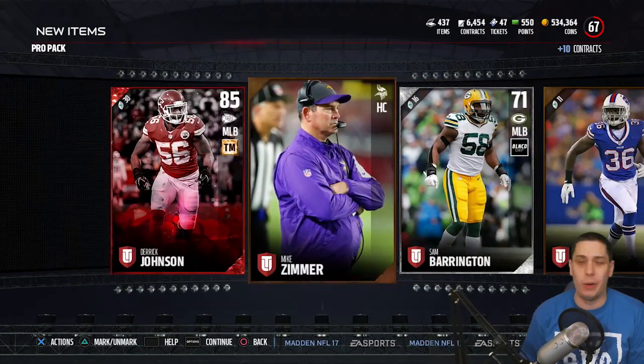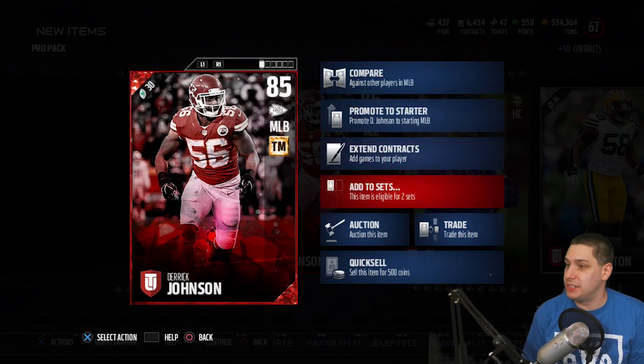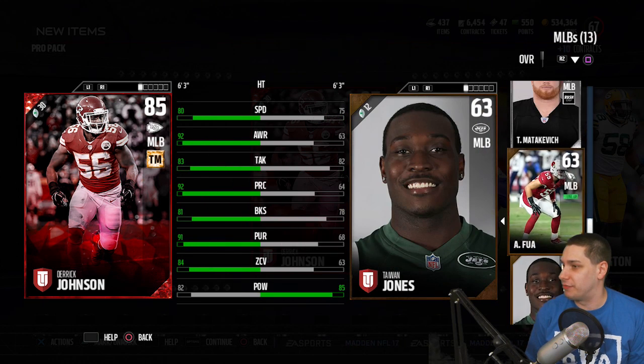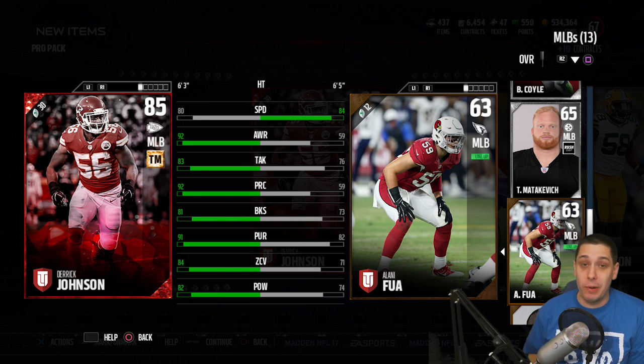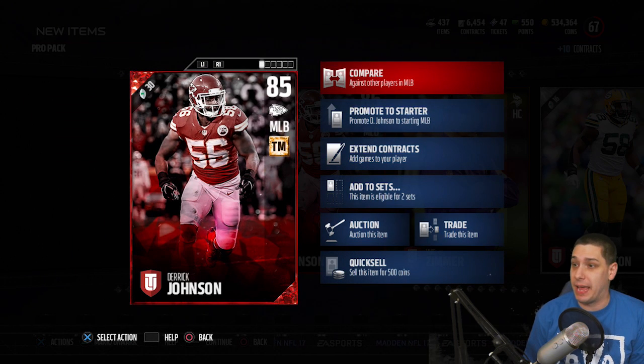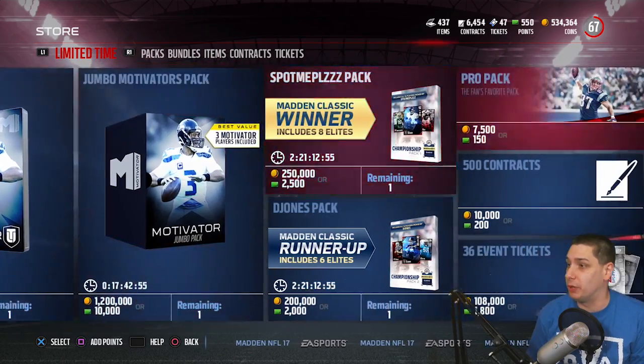We also get a gold punter, which we already had. But I'm very happy about this. Comparing him to our starting middle linebacker — we've got somebody named Fuwa right now, who has 84 speed. But Derek Johnson blows him out of the water in every other attribute: way better awareness, tackling, play recognition, block shedding, pursuit — every single thing. And he's much better in coverage too, which is really important given the type of defense I'm forced to play. I wish he had a little better speed, but beggars can't be choosers — that is a really nice pull.